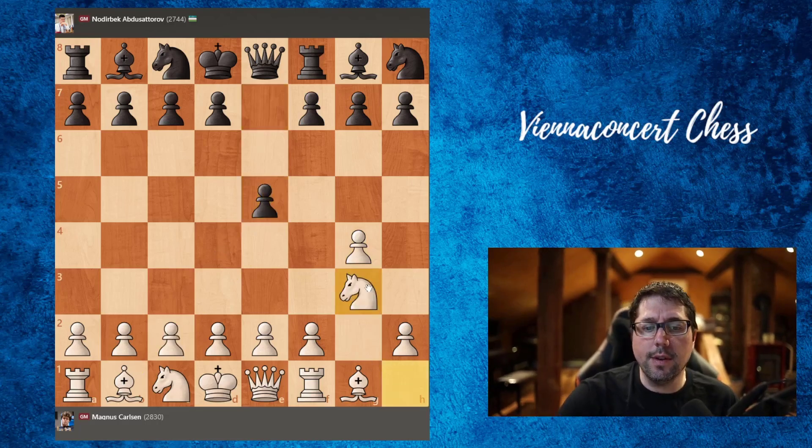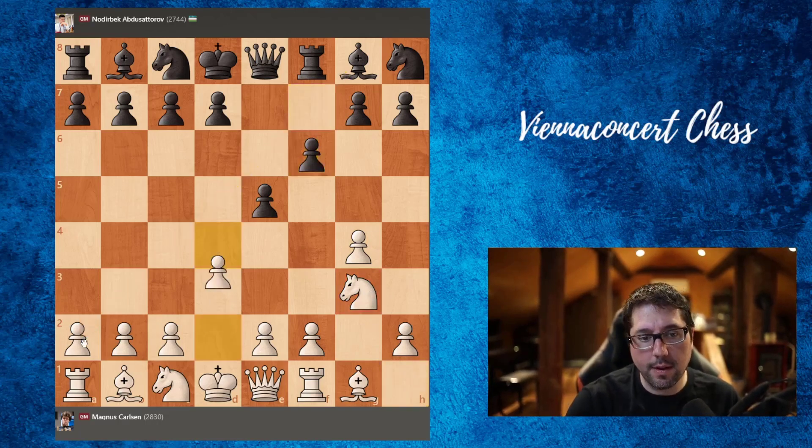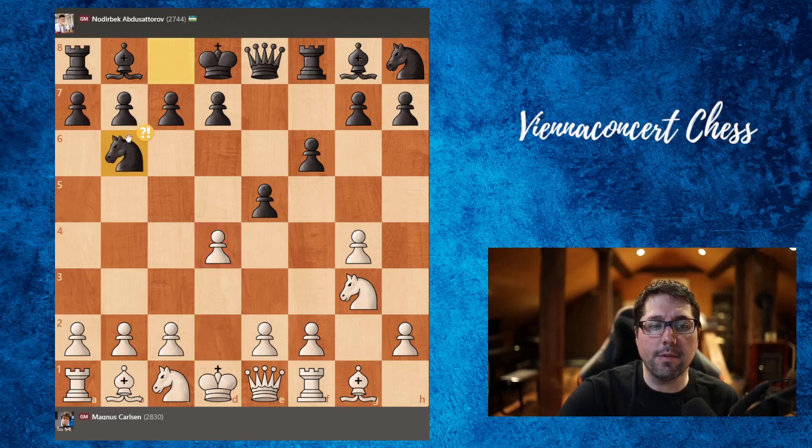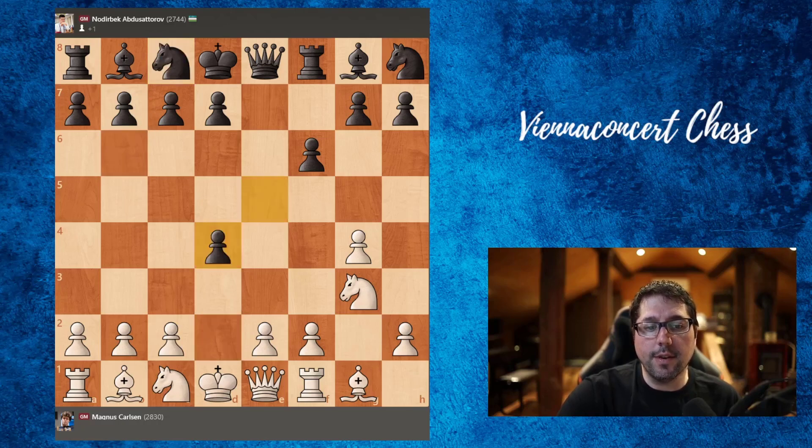We have knight to g3 developing a piece, f6. Now the bishop is open and here d4. Actually in this position Carson sacrificed a pawn — a very interesting move.